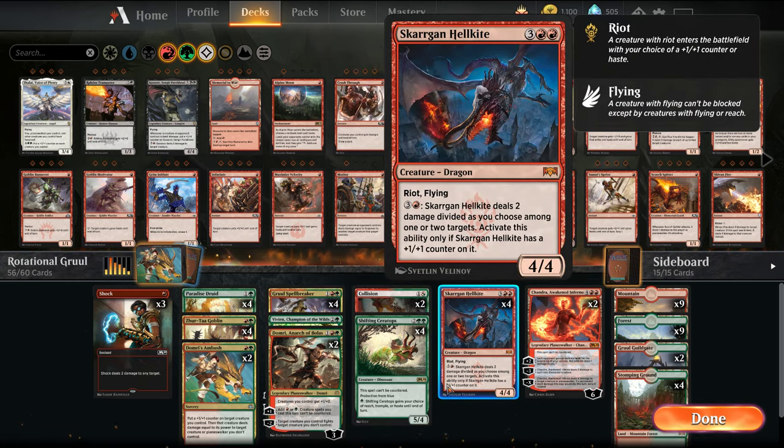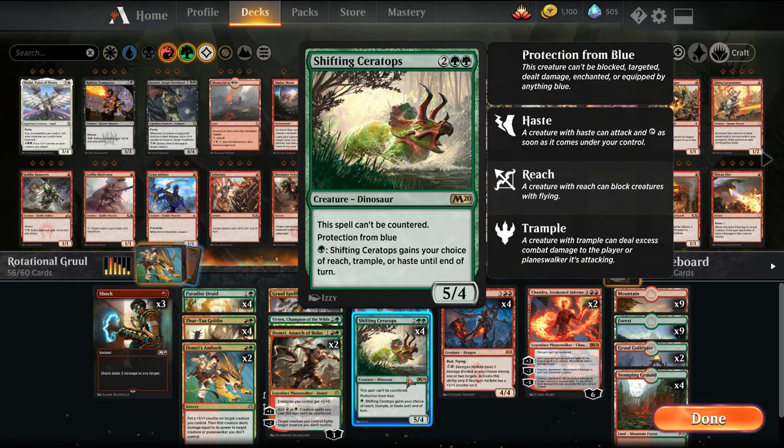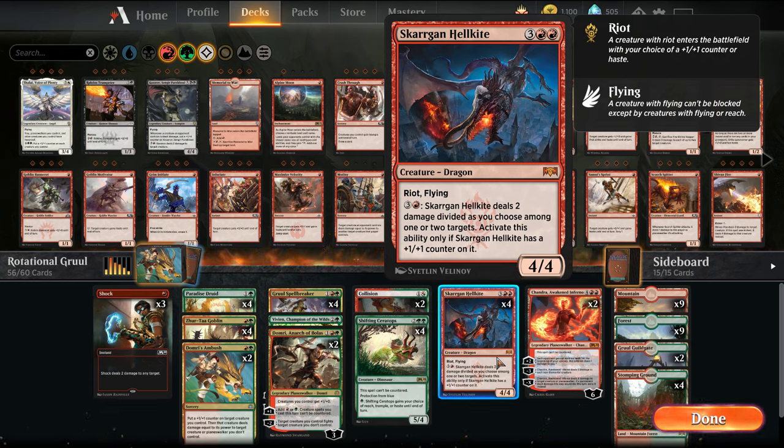This is the fun part of deck building. I'm playing Shifting Ceratops main — seems pretty good in the meta right now. There's a lot of blue stuff going around with all these flash decks, and it also can't be countered. We have Skargan Hellkite, which is a flyer that can be hasty or used to shoot stuff down.